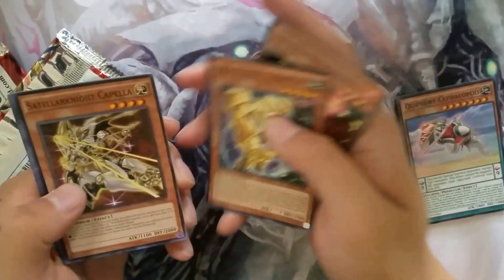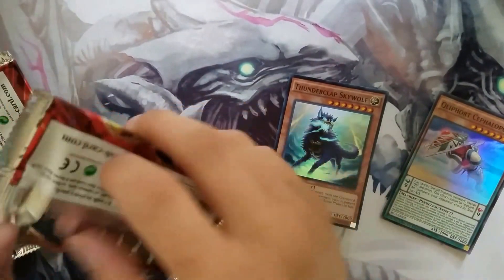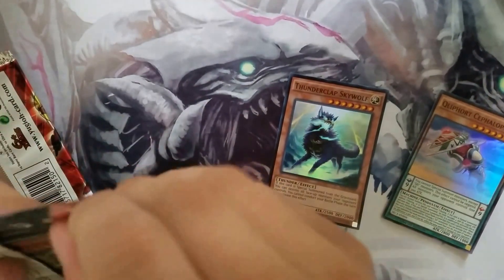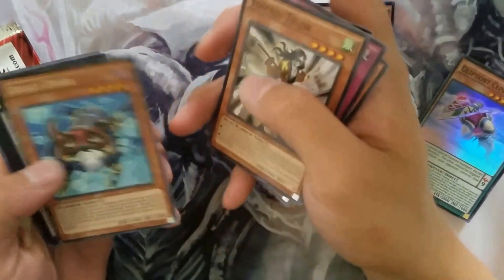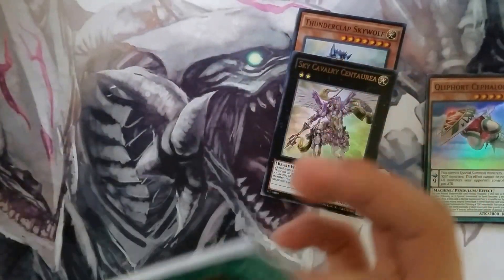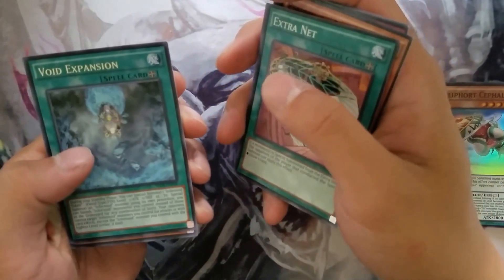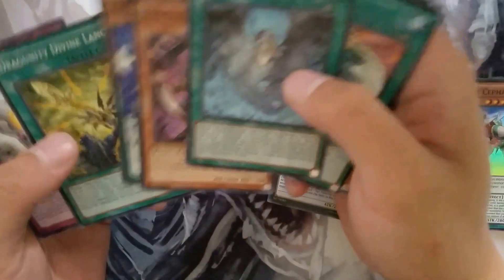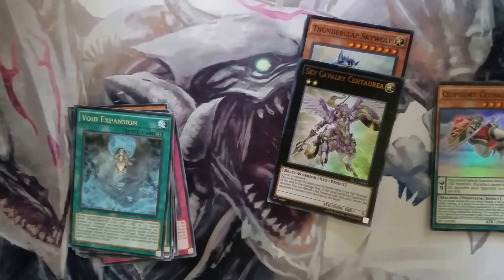Opening the first pack: Cephalopod, Monolith Head, Farfa, Thunderclap Skywolf. I remember when people pulled Skywolf — nobody cared about it. Oh it's just set of mines, expose them — I can't read today. Sky Cavalry! Two for two guys, let's go for three. Oh, Cephalopod again. This is where we get the secret rare — I feel it. Echo oscillation, performer pal... pretty sad, I felt like it was a heavy pack too.